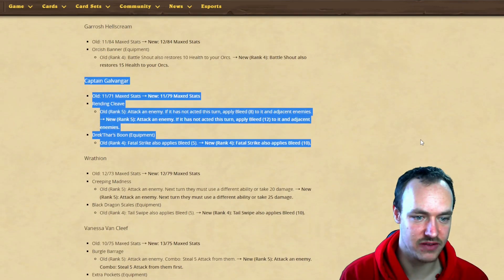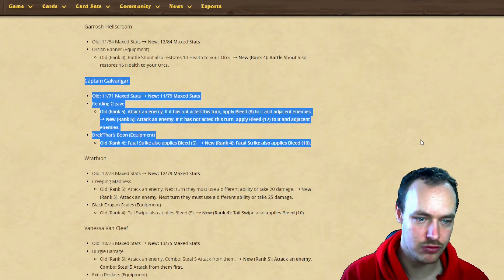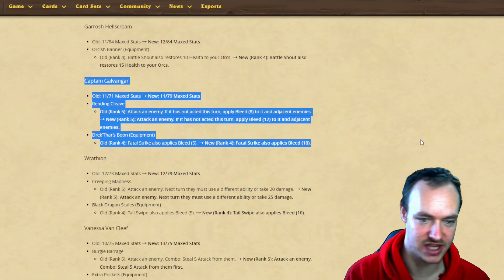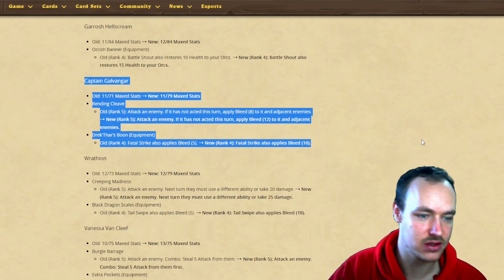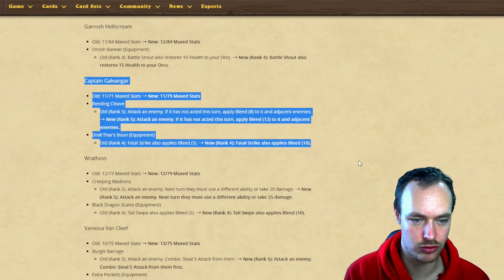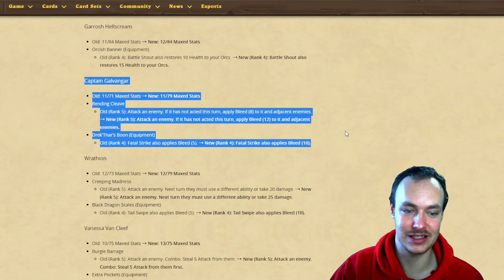Galvazar's Render and Cleave: attack an enemy, if it hasn't acted apply eight bleed to adjacents, now going to apply 12 bleed - an extra four bleed. His Drekthar's Boon: Fatal Strike also applies five bleed, now going to do 10 bleed. That could be a bleed of 22, which is 44 damage to blues - that's crazy.